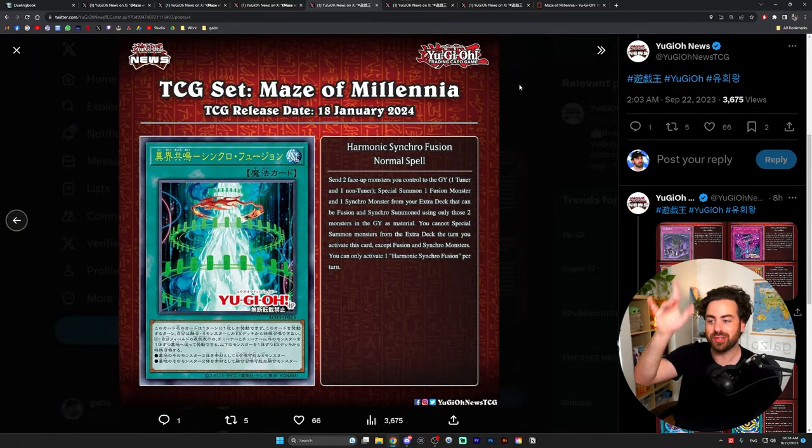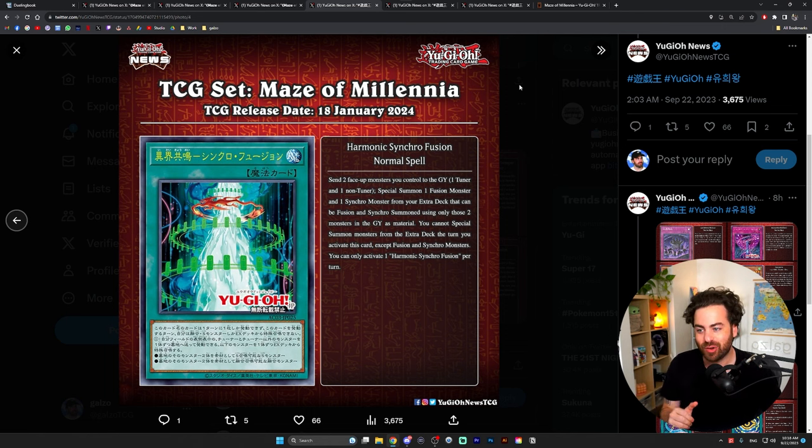Harmonic Synchro Fusion is an interesting card that requires some math to understand. You send two face-up monsters you control to the graveyard — one tuner, one non-tuner — then special summon one fusion monster and one synchro monster from the extra deck that can be summoned using only those two monsters in the graveyard as material. You're then locked out of the extra deck for fusion and synchro. For example, if you have Cartesia and Garura on board, you can activate this card and special summon Granganyol and Baron the Fleur from the extra deck. It could be cool in Branded because of the synchro strategy that's fairly recent to the deck.